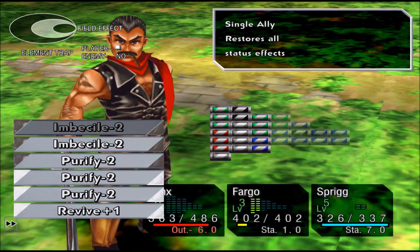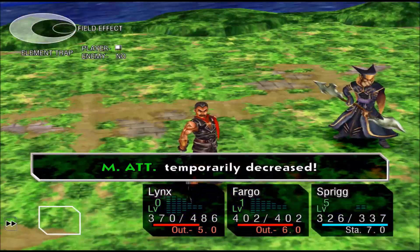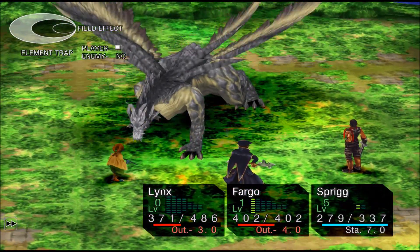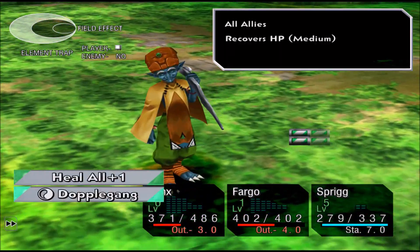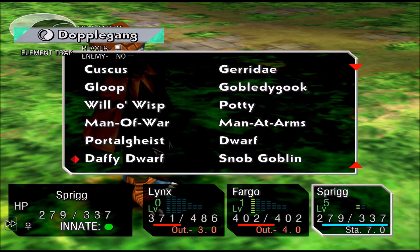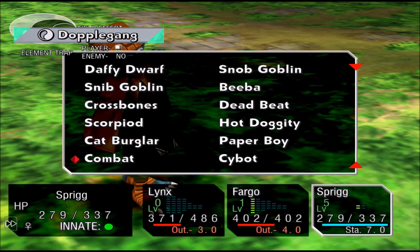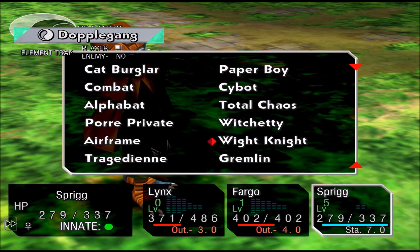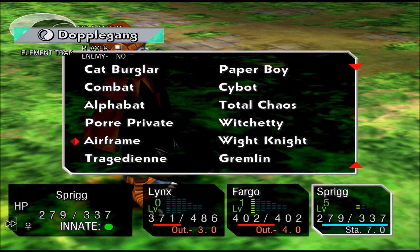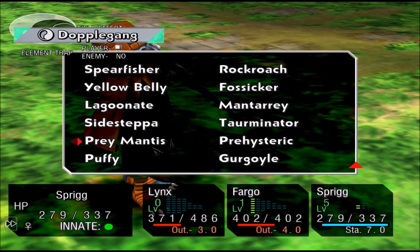I've been having some issues actually getting this thing to cast. I'm trying to use a bunch of attack elements on it, just to see if that will work — offensive elements, these are really attacking. I would use the White Knight but I'm actually a little bit worried that going with a black element is probably going to be a bad idea. Let's use a white element instead.